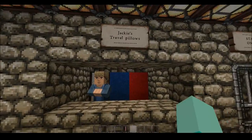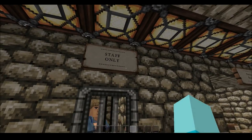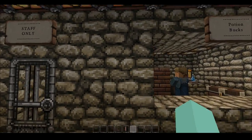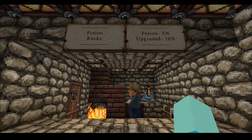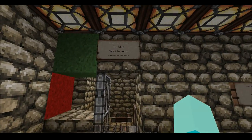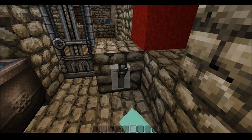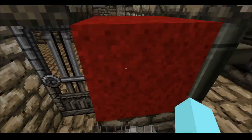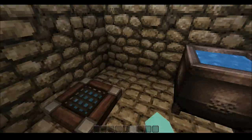This guy sells minecarts with chests, this guy sells travel pills which is just wool, and there's a Potion Box — like a Starbucks but for potions. Here's a public washroom. I tried making a redstone lock: you close the door and it puts a red signal showing it's occupied. It's like a plain laboratory. Anyway, take a dump, wash your hands — you know the drill.